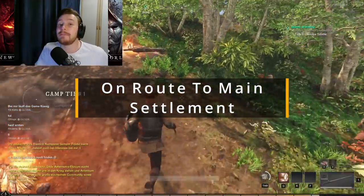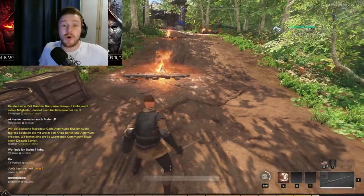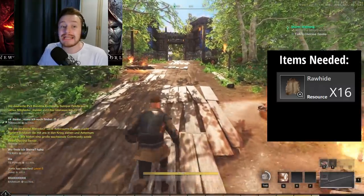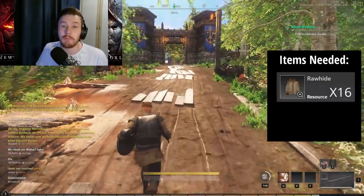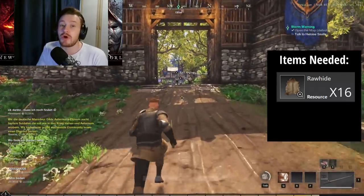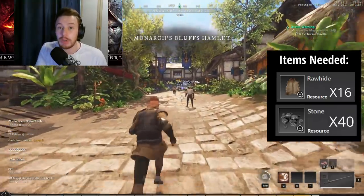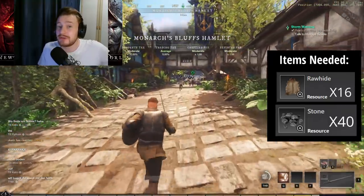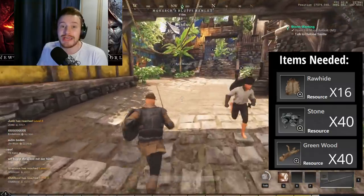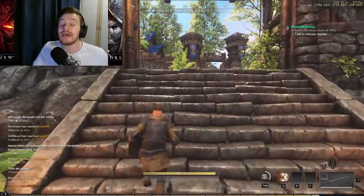On the way to the main settlement — whether that's Everfall, Monarch's Bluff, First Light, or Windsward — you need to grab 16 rawhide, which can be obtained from wolves or boars that you'll be skinning for food anyway. You'll also need 40 stone, gathered from boulders along the pathway using a pickaxe from the main quest, and 40 green wood from bushes or young trees. So: 40 green wood, 40 stone, and 16 rawhide for the quests you'll need to complete at the settlement.